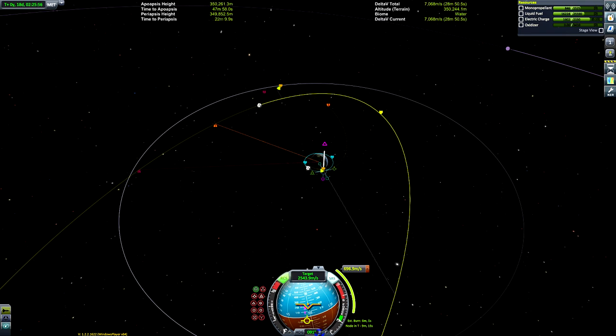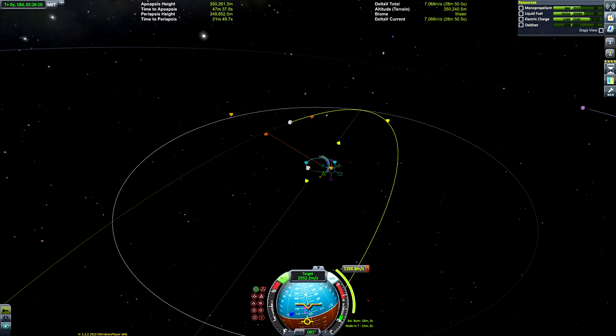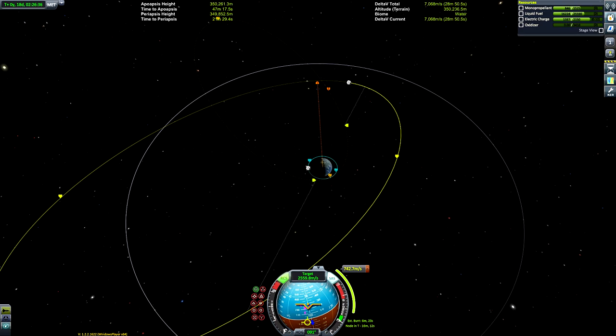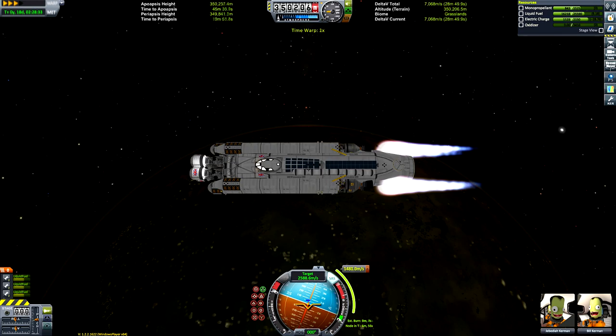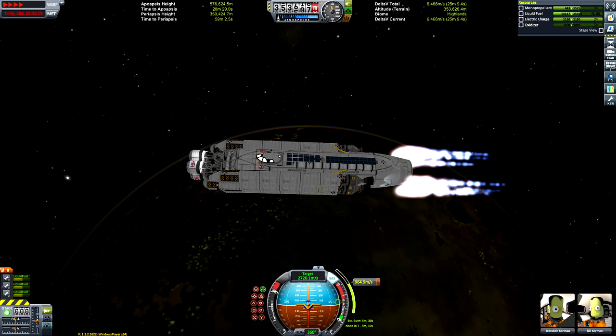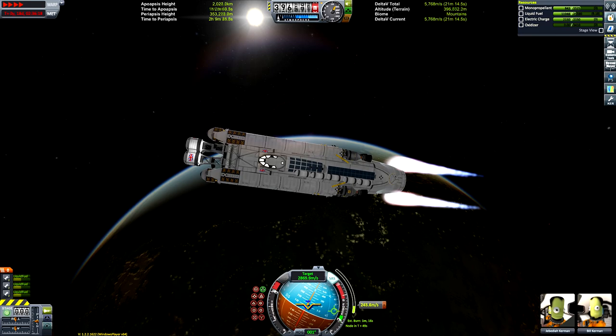It's time to get Jeb and Bill home. Some of you may have noticed my spacecraft does not have any parachutes or method of getting Kerbals safely back to the surface — and this was not a design oversight, because I never make design oversights. What I'm planning: it probably won't survive re-entry and when it hits the ground it's going to explode and probably kill the crew.